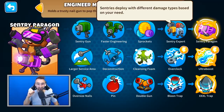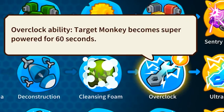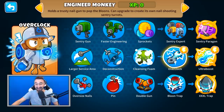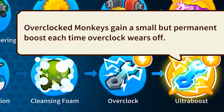These turrets are specialized in doing things like killing camo Bloons, lead Bloons, ceramic Bloons — you get the drift. Next up we have Ultra Boost. To understand what it does, let's look at the Overclock ability: targeted monkeys become super powered for 60 seconds.